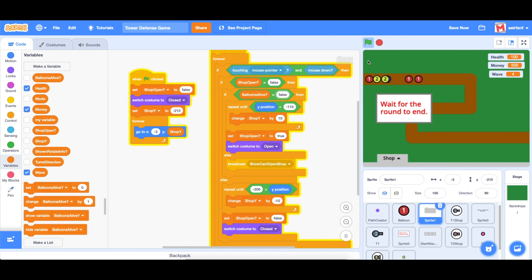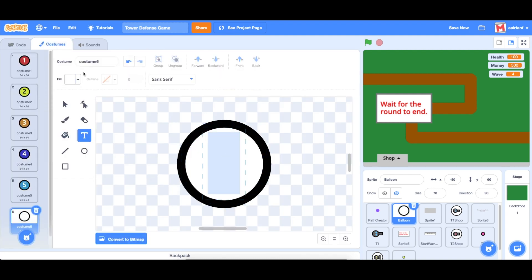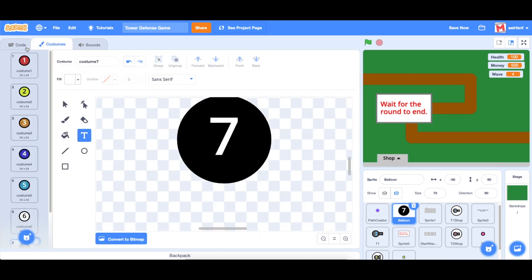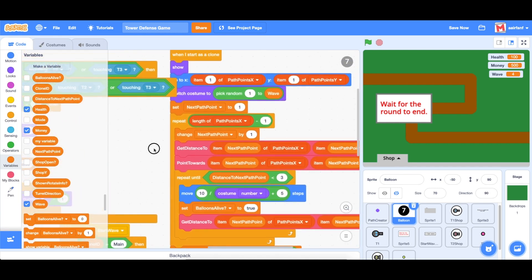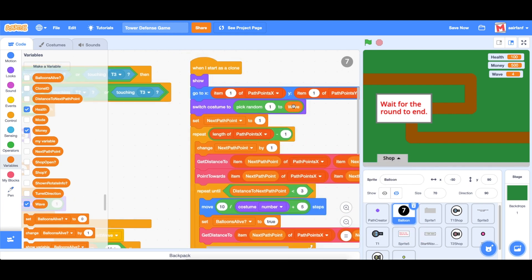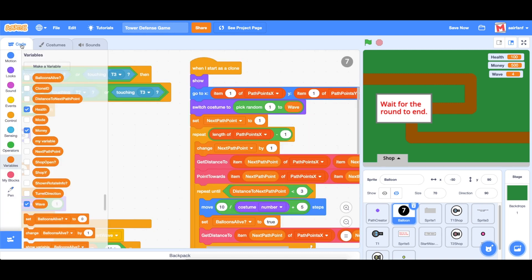The next thing is to add a couple more balloon types. When spawning balloons in the code, it'll pick those other costumes when the wave gets to that level. For example, in wave seven it'll show all seven costumes as part of the wave.